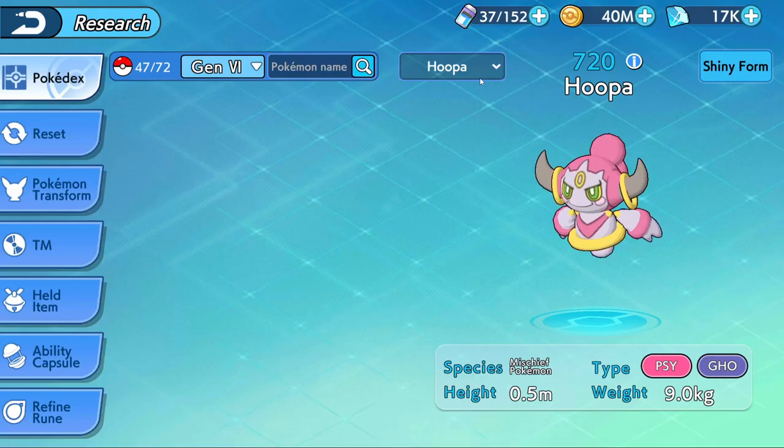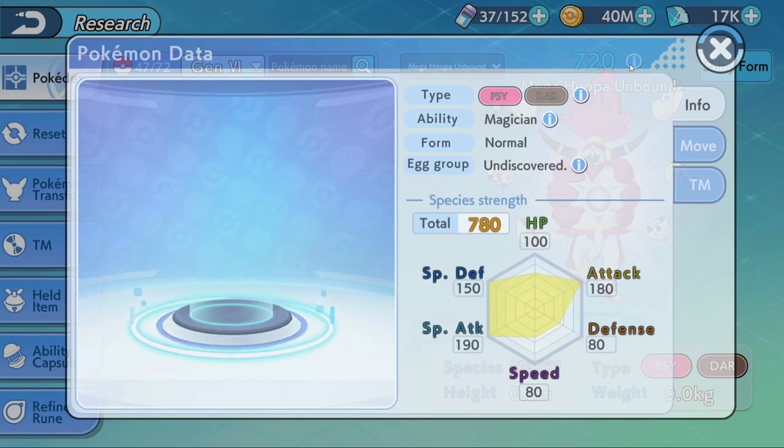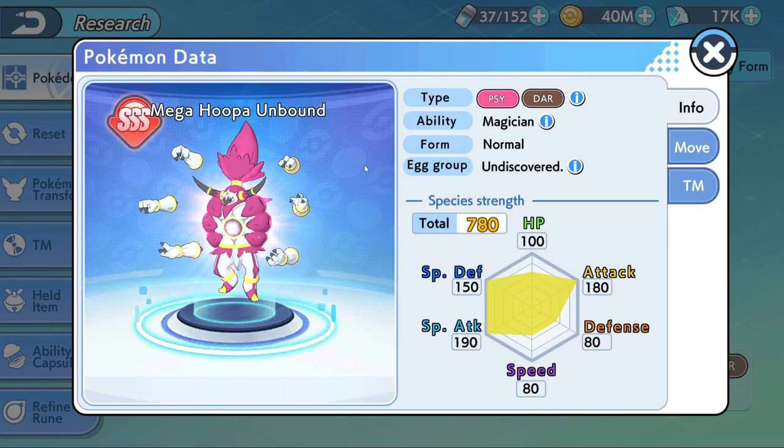Now let's go to Hoopa. Why do I like this Pokémon so much? First of all, it has a crazy 190 Special Attack and 180 Attack, but sadly it has only 80 Speed. For some people this ends up being a deal breaker — a lot of people don't enjoy Pokémon without speed. But this is where it gets interesting: since it's a fake Mega and also a Legendary, this Pokémon gets its own custom ability.